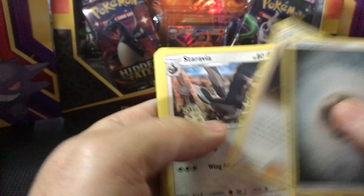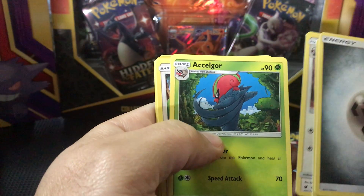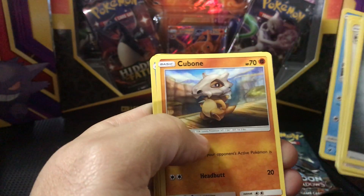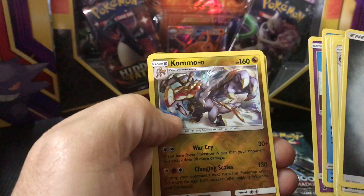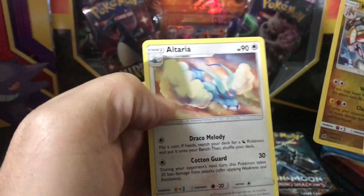Got Gladion, Staravia, Exeggutor, Bonobai, Shellos, Cubone, Phoebe's Salon, Salindic Kimono reverse, and Aerodactyl non-holo.